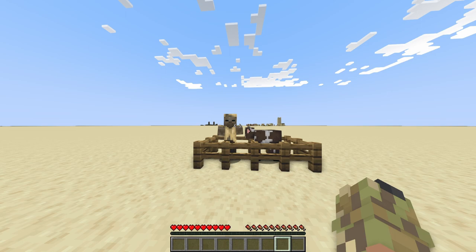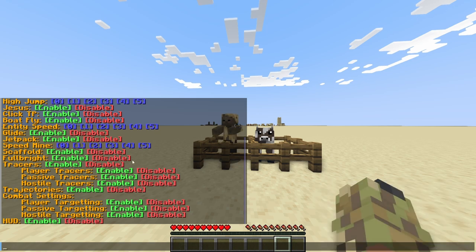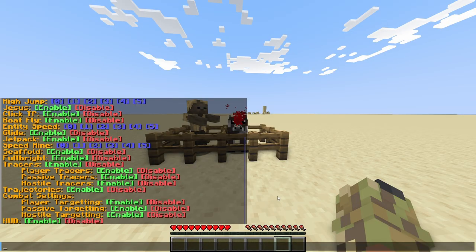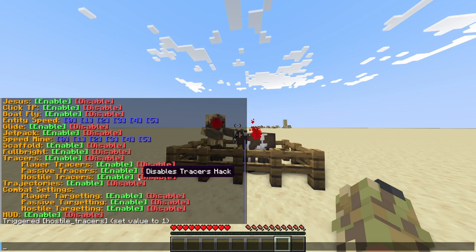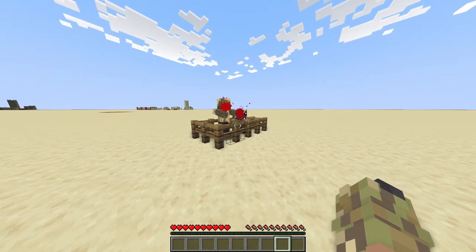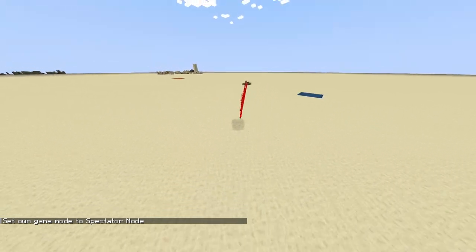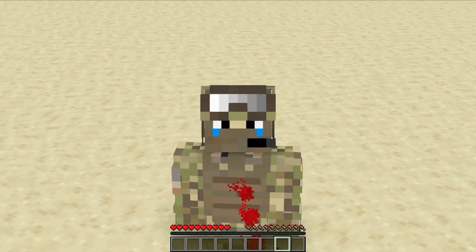The next hack is tracers. Just like every other hack client, you can actually customize your tracers to draw lines to certain mobs. Just like combat settings, tracers is pretty simplified — there's player tracers, passive tracers, and hostile tracers. Let me turn on passive — there is a red line pointing to the cow, which is pretty cool. There's also hostile tracers, and there's a red line pointing to the husk. There is a range of about 50 blocks, because you don't want mobs showing up a thousand blocks away.